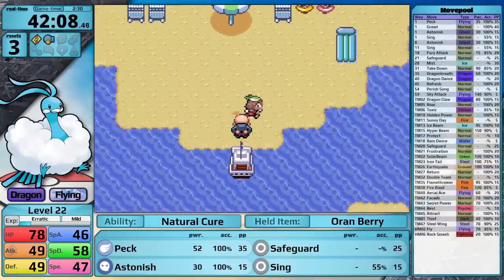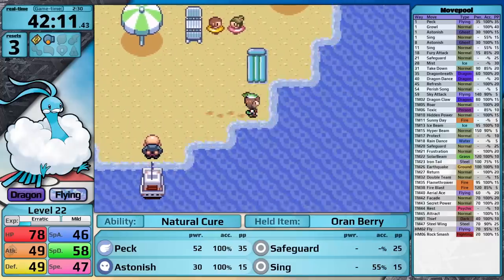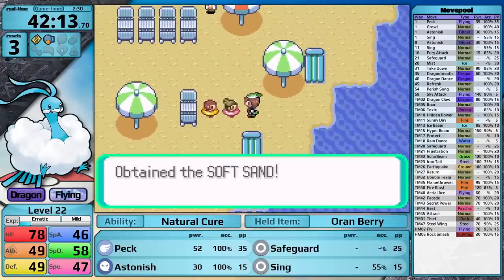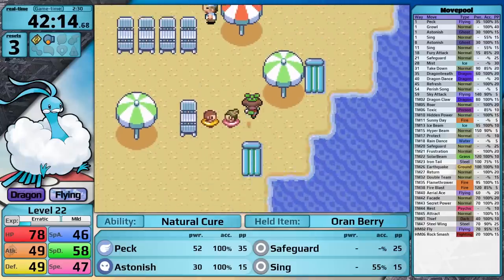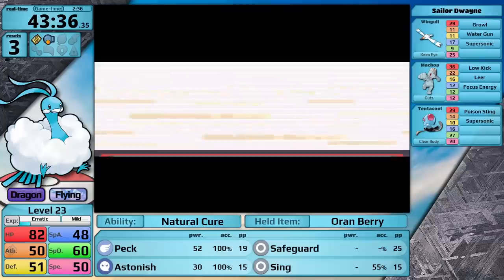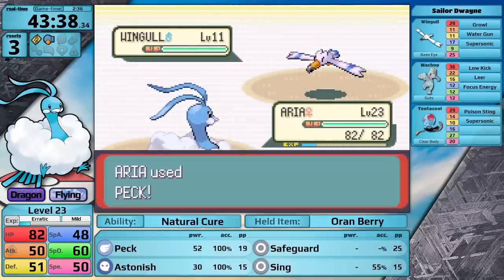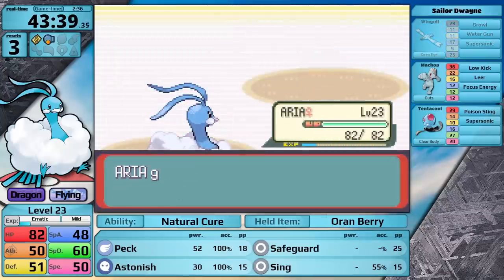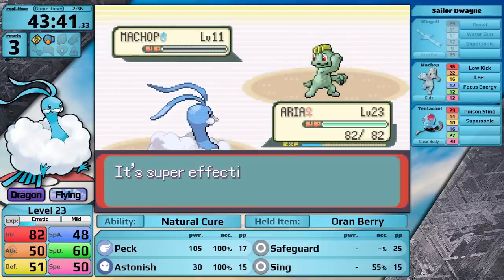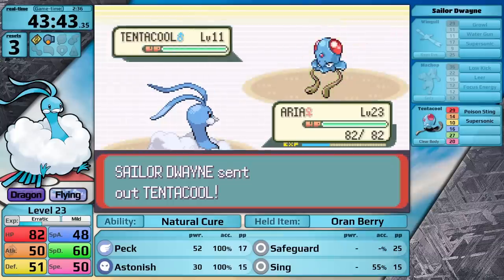Let's take the second portion of the boat ride over to Slateport Beach. Here I collect some hidden items — first the Ether, then I talk to a tuber to pick up the Soft Sand, which will be useful to boost Earthquake's damage later on. I decide to do some additional training because I think I'm going to need level 30 or higher to defeat Watson, so I should put the time in now. Anytime you can prevent yourself from backtracking in one of these playthroughs you will save real time, at the expense of some game time.